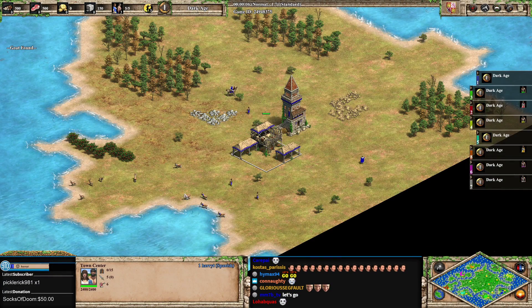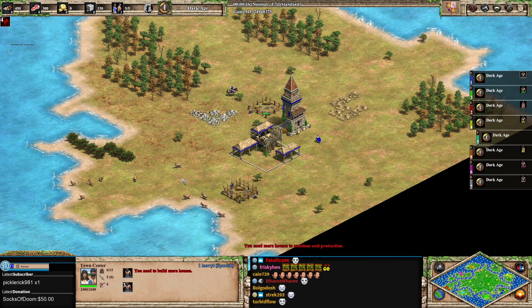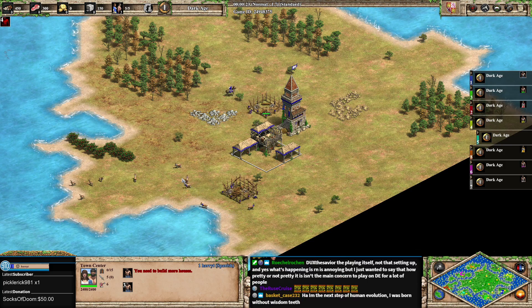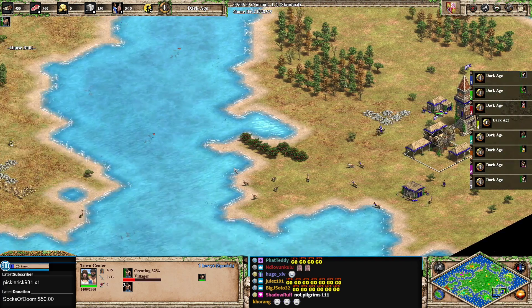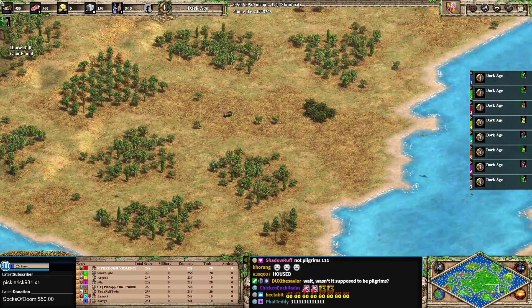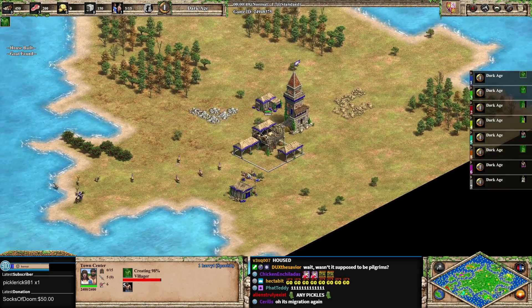This mod is called the Flying Dutchman mod. If you have Age of Empires 2 DE, you can get it yourself and check it out. Transport ships can now sail on water, but they can also sail on land. They go everywhere, and they seem really, really strong too.